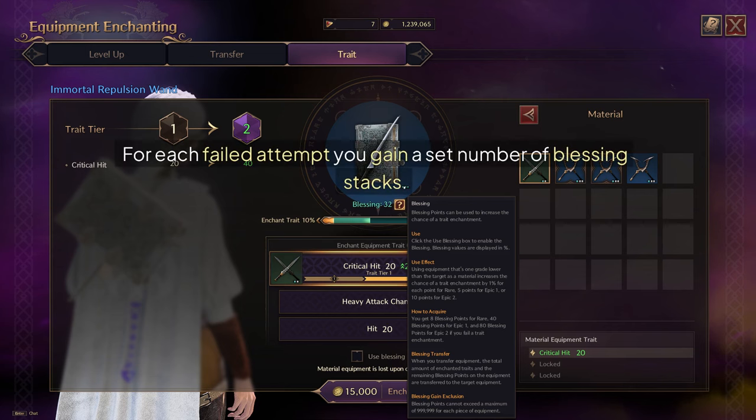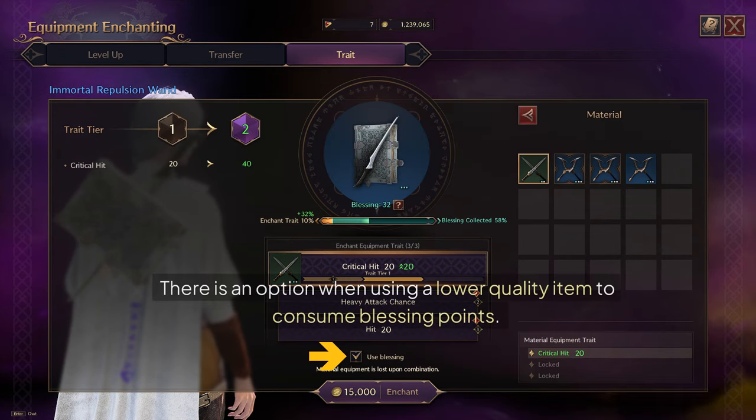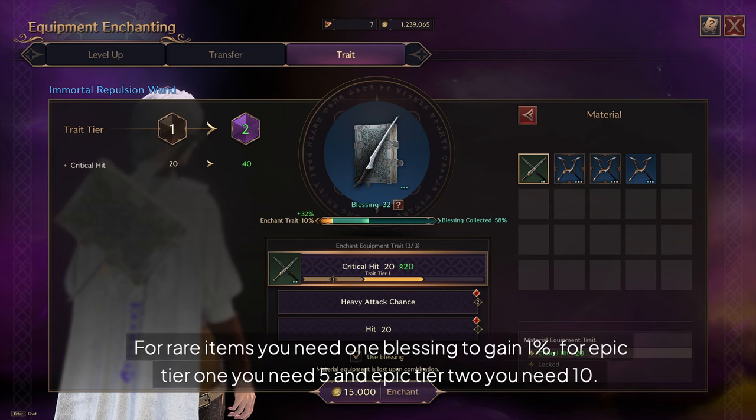For each failed attempt, you gain a set number of blessing stacks. Failing to trade a Rare item gives you 8 blessing points, 40 for a Tier 1 Epic, and when Tier 2 Epics are available, you gain 80 points. There is an option when using a lower quality item to consume blessing points, which increases the chance of upgrading that trait. The number of blessing points needed per percentage increase depends on the quality: for Rare items you need 1 blessing point to gain 1%, for Epic Tier 1 you need 5, and for Epic Tier 2 you need 10.